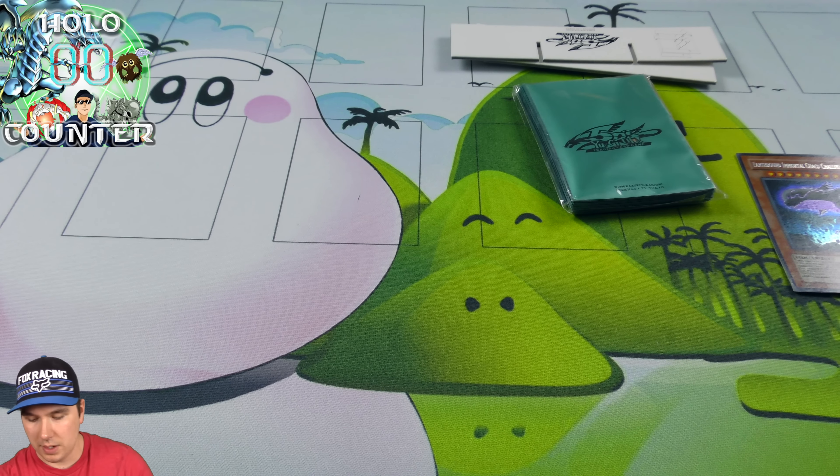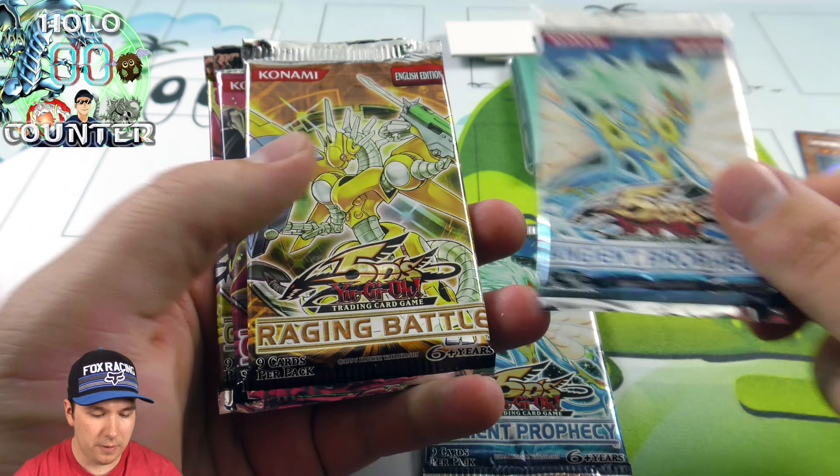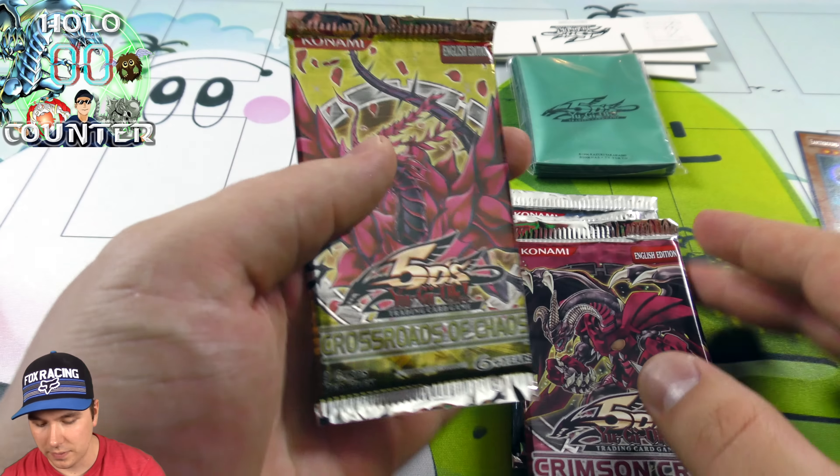Let's see what packs they end up putting in here. We have two Ancient Fairy Dragon Booster Packs, Raging Battle, Crimson Crisis, and the Crossroads of Chaos. Very nice.